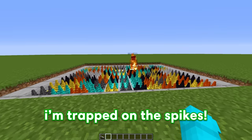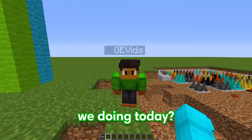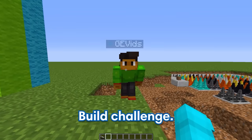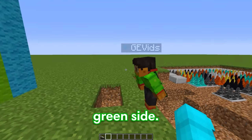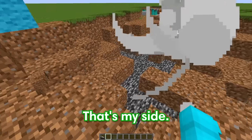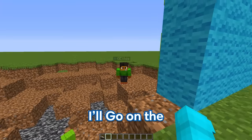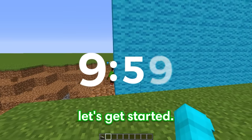Bubbles, help me! I'm trapped on the spikes! I'll save you! But Bubbles, what are we doing today? We're doing a Puss in Boots build challenge. I love Puss in Boots, but what side are you gonna go on? The blue side or the green side? I'm gonna go on the green side. Fine, GE, I'll go on the blue side. Alright, good, because we only have 10 minutes to build this, so let's get started!